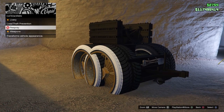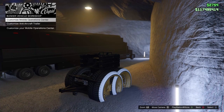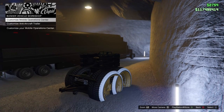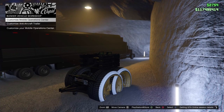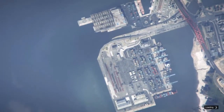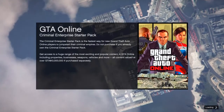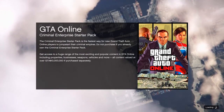Once you have it all one color, you want to hover over Mobile Operations Center customization. And join somebody through your dashboard — anybody who's playing GTA, whether they're playing in an invite-only or if they're in a public session.